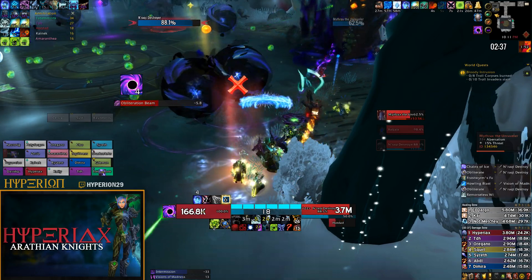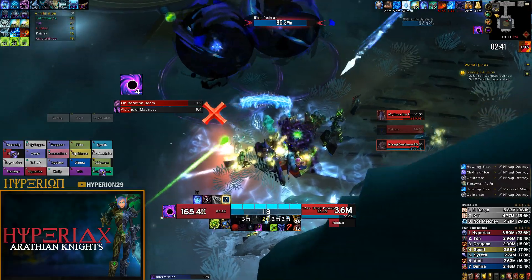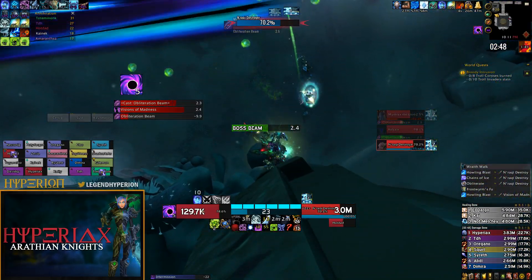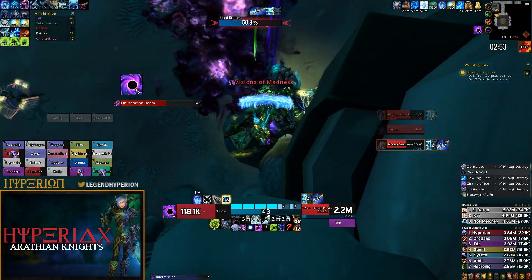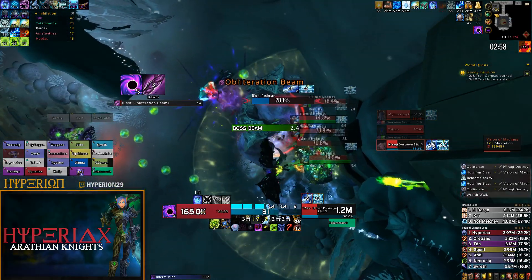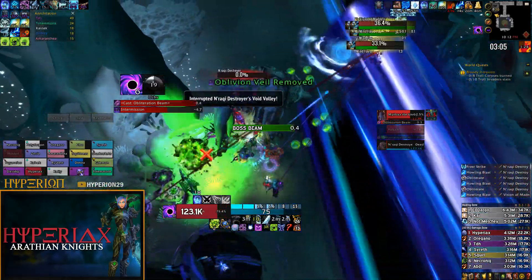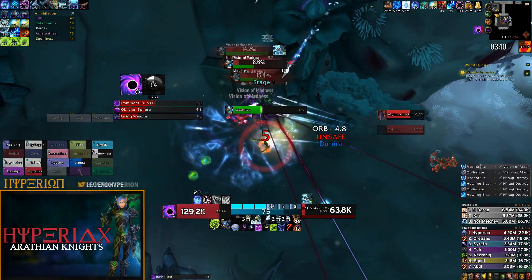That is a huge burst of damage overall if you execute it correctly. One thing I could have done better is save one Frozen Brain proc right before the adds so I can Howling Blast them twice. I jumped up on the rock, used one proc, then Remorseless Winter, used the second proc on them, and ended up getting a third proc — resulting in a huge amount of cleave on all the adds.